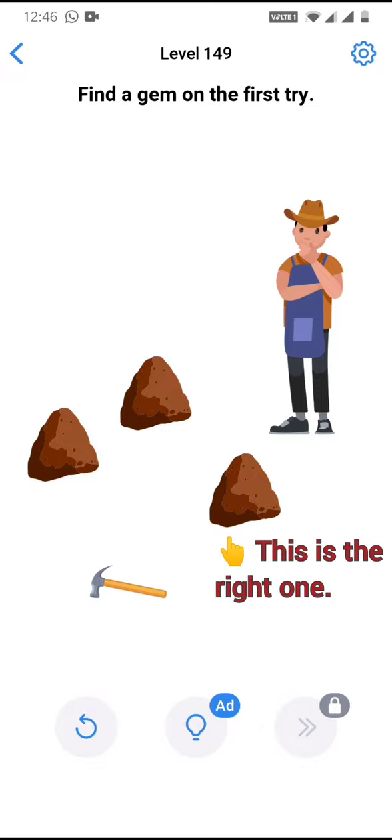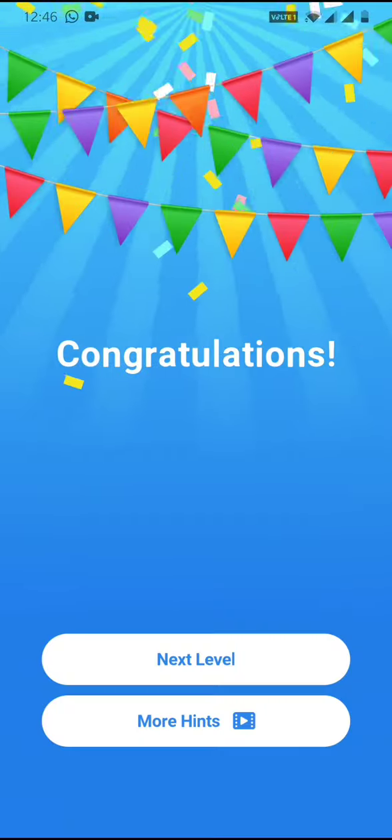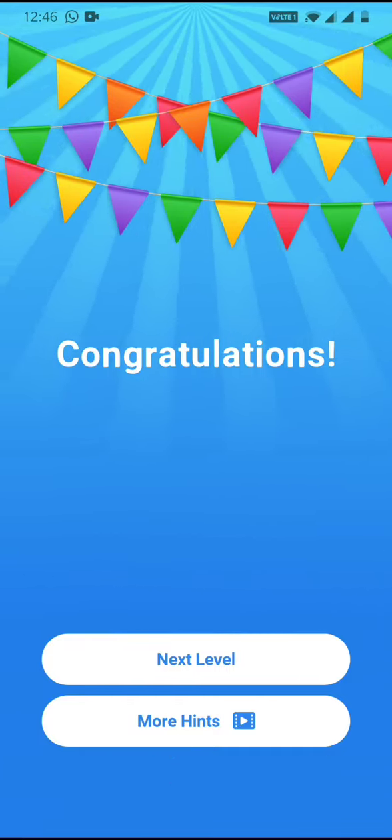Take the hammer and drag it to that stone and release it. That's the answer for level 149. Thank you for watching this video — please subscribe to my channel for more videos like this, thank you.